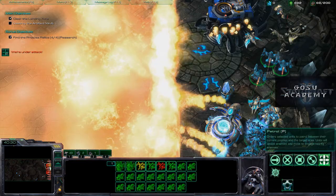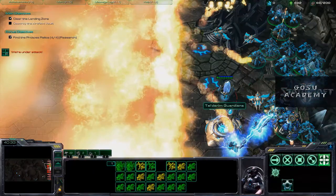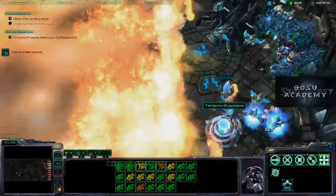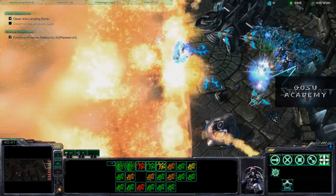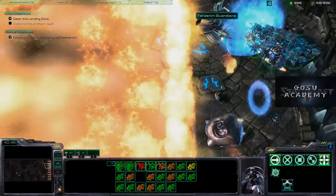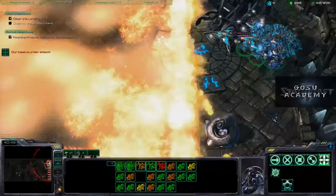Wait for the firewall to destroy the Protoss. Then dash in and finish the vault. Get the cannon behind the vault, get the observer. We wait a little bit too long to get the observer, and pour fire into the vault — you should be able to take the vault down pretty readily because at this point they won't have a lot of defense. Just be sure you don't get into that firewall, because that would be unfortunate.